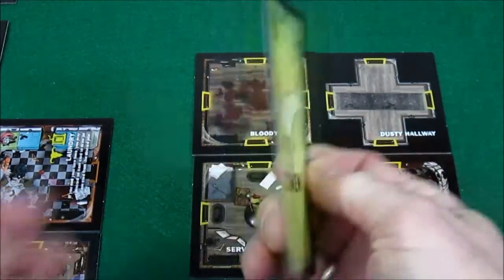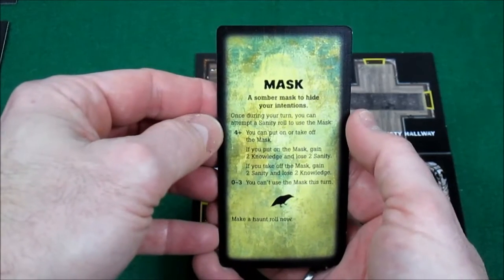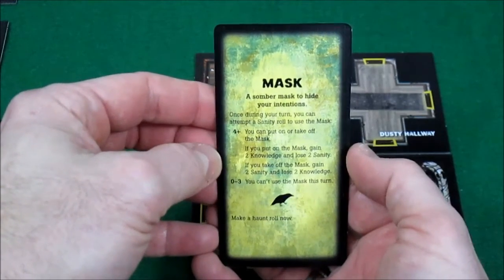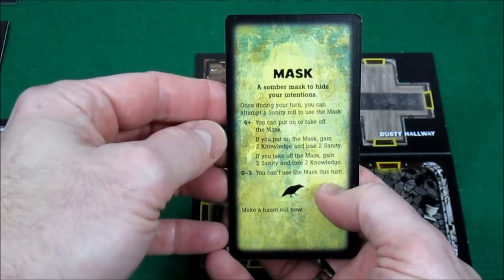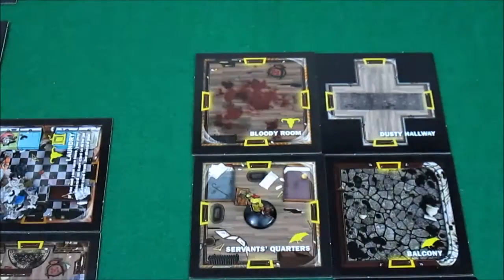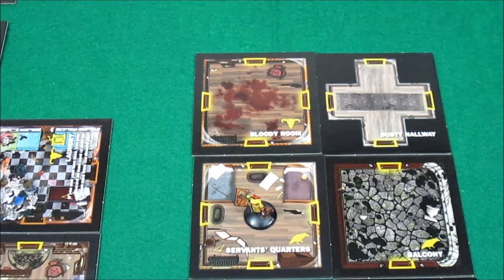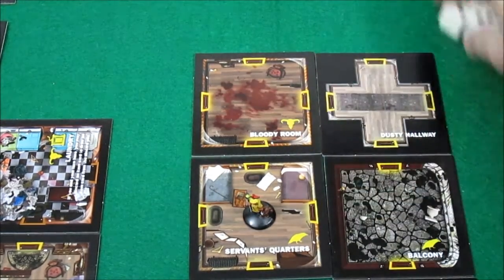The omen card she draws off the top of the deck is the mask. 'A somber mask to hide your intentions.' Once during your turn, you can attempt a sanity roll to use the mask. If you get a four plus, you can put on or take off the mask. If you put on the mask, gain two knowledge, lose two sanity. If you take off the mask, gain two sanity and lose two knowledge. On a zero to three, you can't use the mask this turn. She's not going to bother using the mask — she's down to her minimum ability on everything. But it is an omen, so she has to make an omen roll. Six dice — now we have three omens out, so if she rolls two or less pips, the haunt begins. Not even close — no haunt.